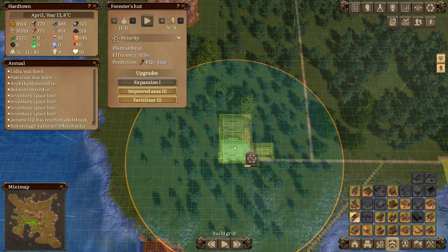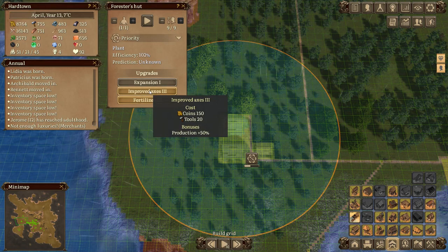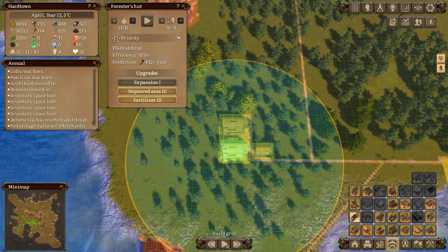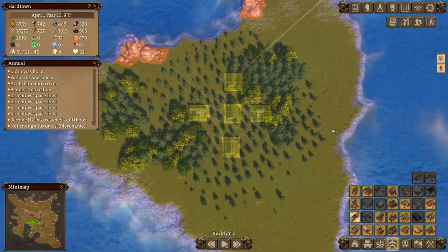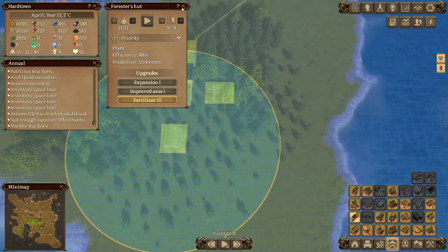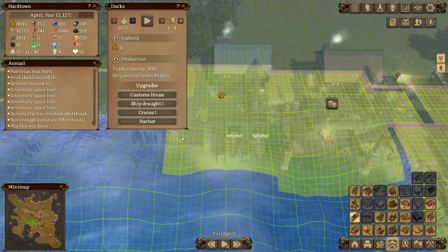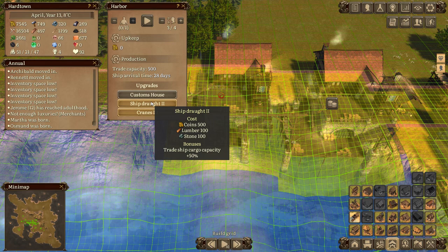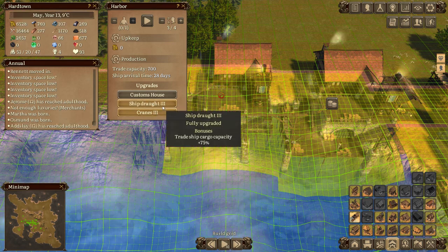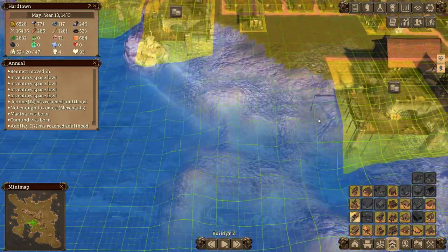I'm tempted to switch this around and have this one doing the cutting. I'm going to swap them - you are going to be plant and cut, and you are going to be just plant. Let's do it that way around. That's starting to get nice and thick but there are still spaces. Let's get back to trading - this is built now. Let's get this upgraded: harbor, cranes one, two and three.